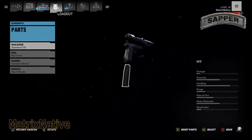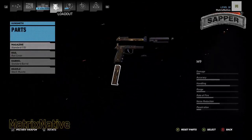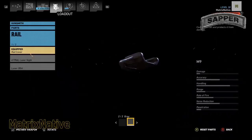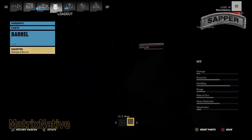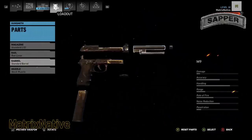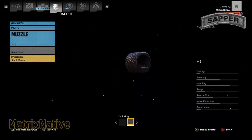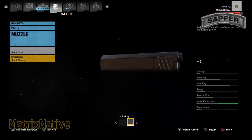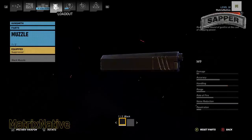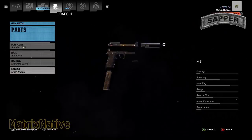Parts: we're going to keep it in the standard 15 — go ahead and throw that bad boy in black. Rail cover: keep it clean, throw that in the gray. Barrel: one choice, we'll go with the standard barrel in gray. Then of course we're going with the stock muzzle — we're going to have the suppressor in black, and the stock muzzle in gray. Drive on with that.